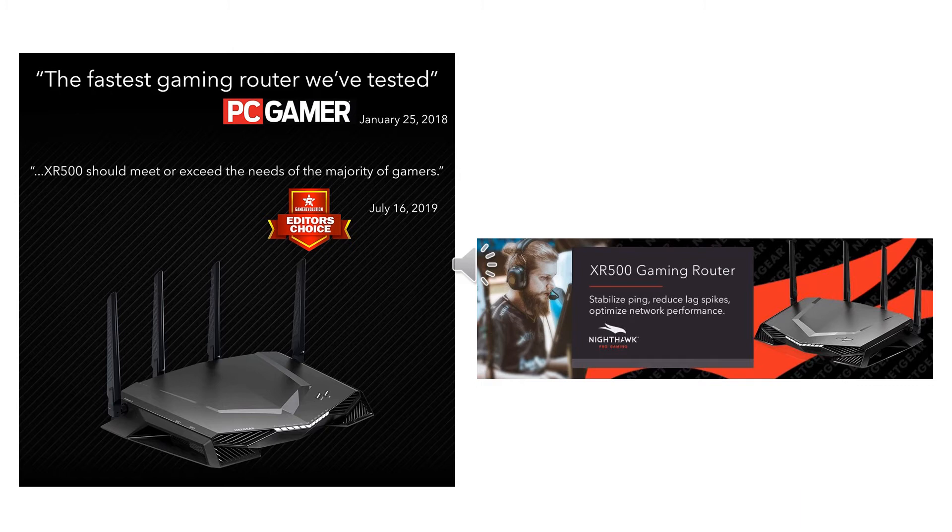Multi-user MIMO (MU-MIMO) enables simultaneous streaming with quad-stream and 160 MHz for accelerated speeds. The dual-core 1.7 GHz processor keeps speeds consistent and reliable for your connected devices, supporting many devices for better VR gaming, 4K streaming, surfing, and more. Maintain high security across your network with VPN, WPA, WPA2, and gaming VPN client support to protect your network identity and prevent DDoS attacks.